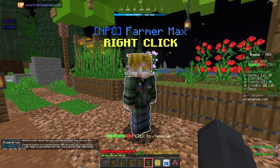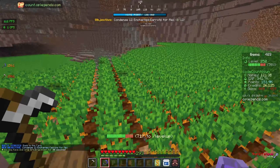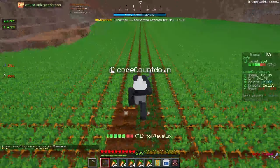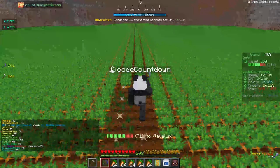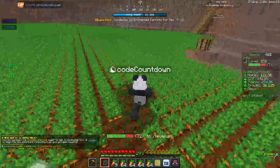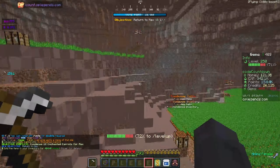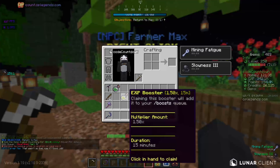Farmer Max says congrats on reaching level 200 — he needs 12 enchanted carrots. That should be fairly easy. Activating the super speed enchant and going down to start farming. We're also going to get a big speed boost from the armor later in today's episode. Grabbing all 12 China carrots — that's five right there, going to do this quickly. Coming up on the last one — that's 13, which is all we need.